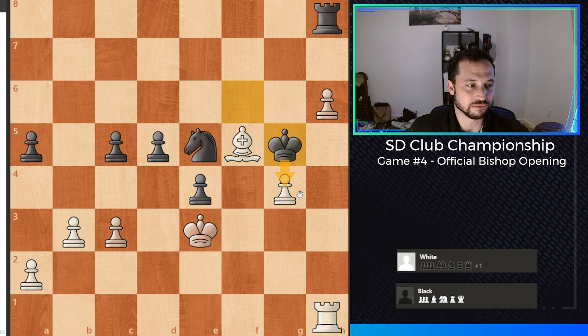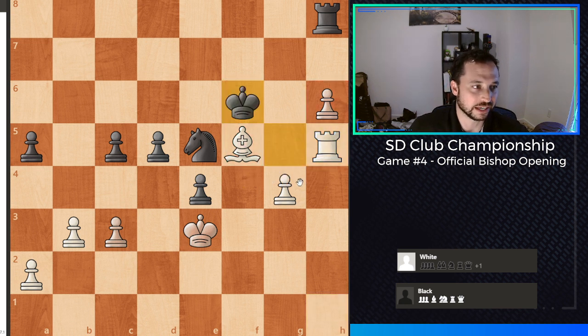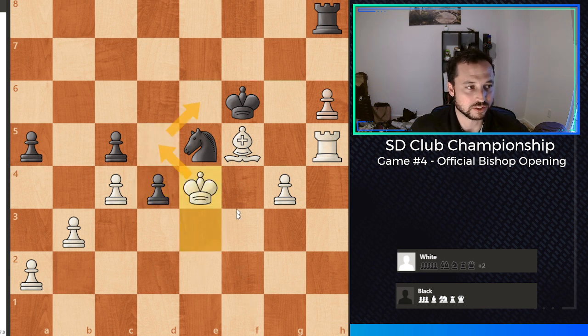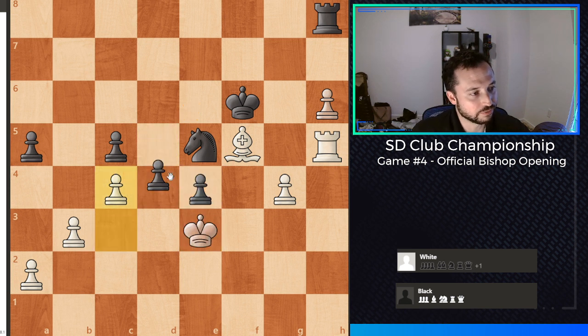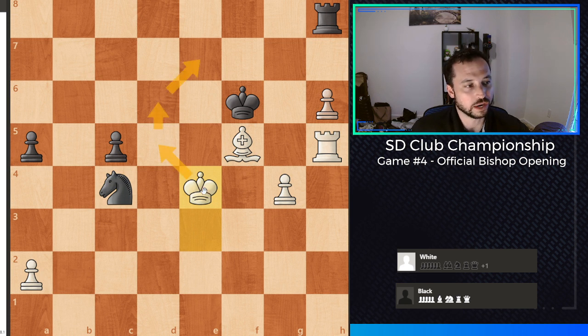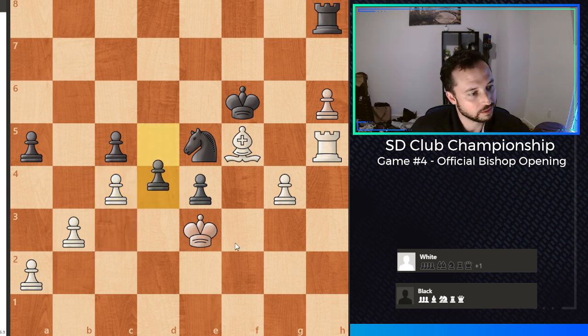Luckily, it almost looks like I've lost my advantage because he might grab this pawn pretty soon. But there's a nice resource, which is rook to h5 check. The king can't take the pawn, can't come in because of my king, so he has to retreat his king again. I was eyeing c4 for a while, and it would have been the best move in the position. If c4 is played, he can push checking my king, but then I can grab that pawn and my king can totally enter the middle of the board. That would have been the best move by far, but for some reason I just didn't want to play it. Instead, after my opponent retreated, I played king to f4.